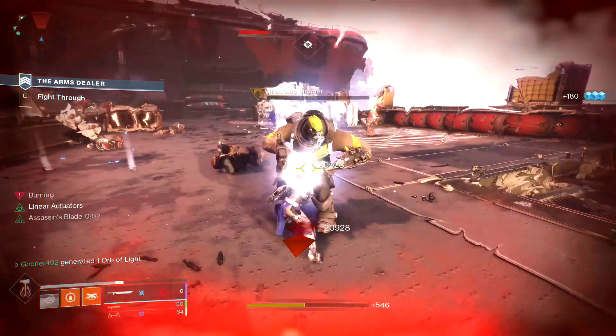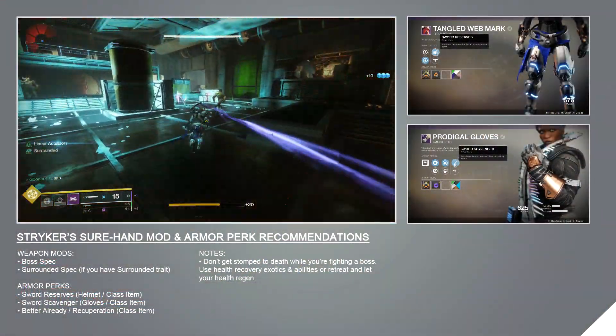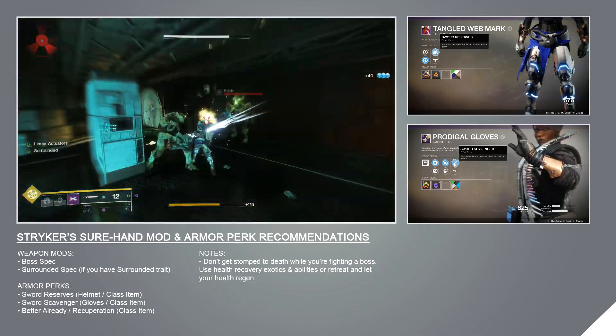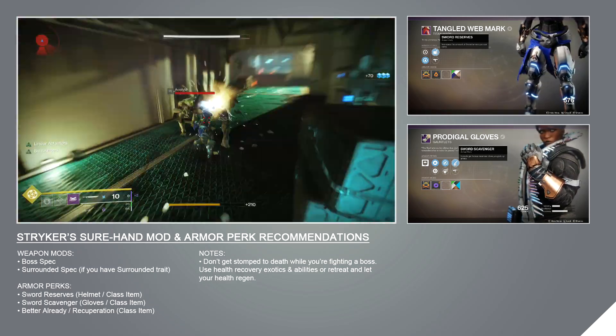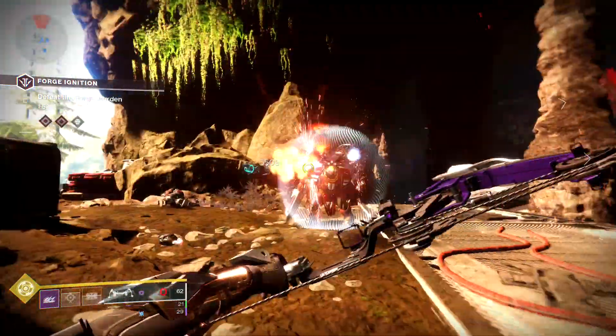Sword reserve and scavenger perks will increase your weapon's uptime, but aren't completely necessary in the same way rocket launcher reserve and scavenger perks are. Your sword will have between 36 and 47 ammo without any armor perks, which is more than enough to melt a boss or multiple major enemies without running out. This gives you the freedom to beef up your special weapon instead.